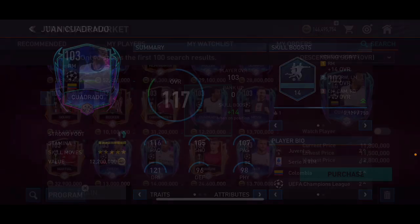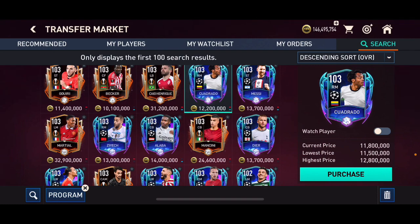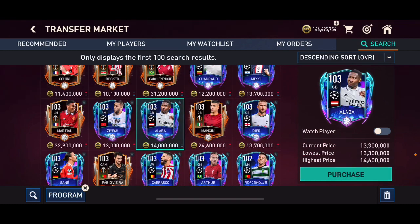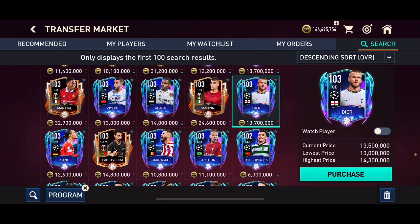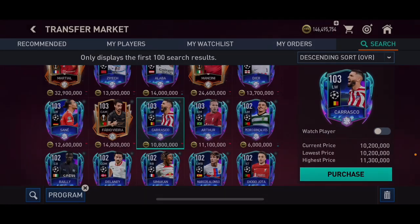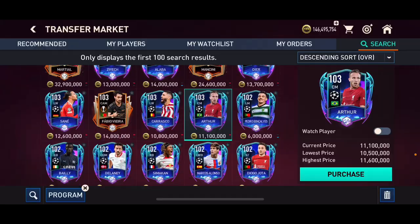103 overall Cuadrado might be a decent one as well — he's about 12 million coins right now. He has a right mid card instead of right back, which is a little bit of a shame, but I think he's still going to go up. Ziyech is a decent one as well. All these 103 overall UCL cards are decent investments, but Messi is definitely the best because he's one of the best players of all time and he's going to be in demand. 104 overall Alaba might still go up in price. Sane is great — make sure to invest in him if you want to make some coins. Carrasco might even be a little bit better because he's got a better card and is cheaper than Sane. Arthur is a decent one as well.